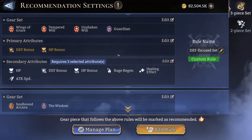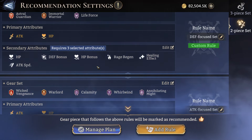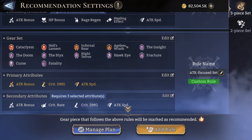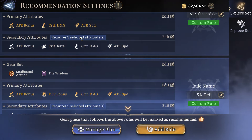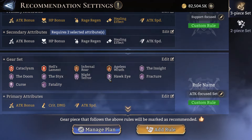Actually, Wings of Grace should not be in the DPS group — I had it wrongly added. So I'm going to go ahead and remove that. Other than that, with the three-piece sets there's really no other additions to take note of.